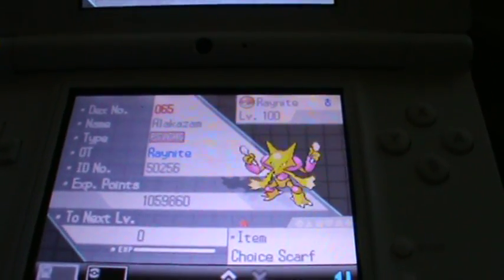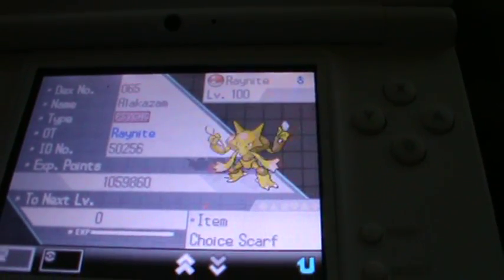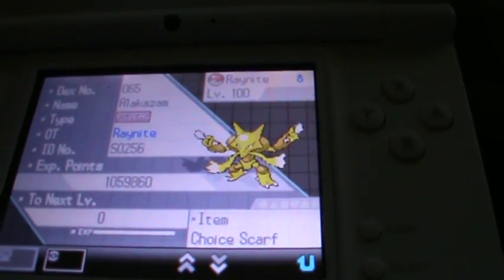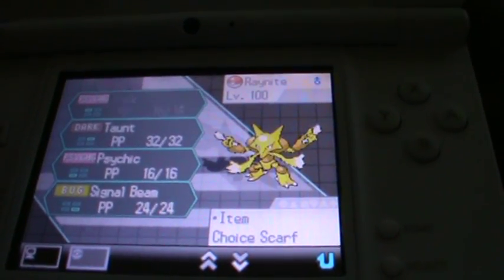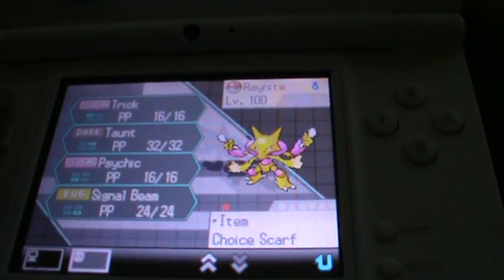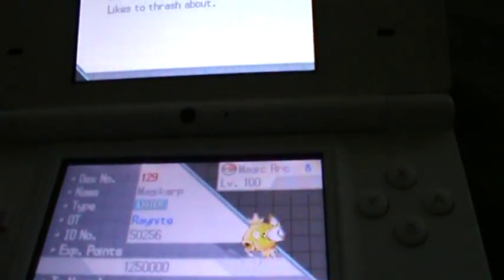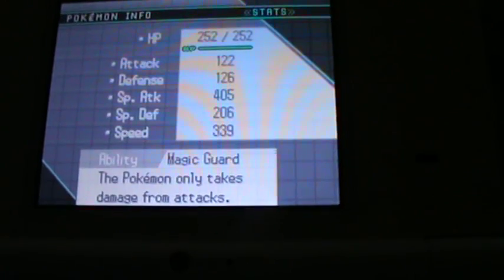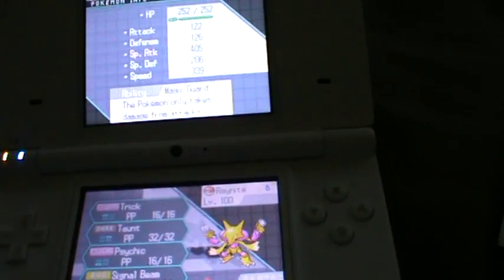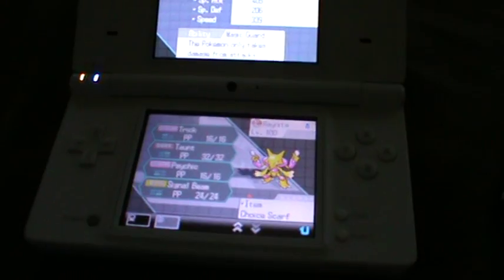If you say 'I want that Alakazam,' you want the normal one. I made it different for male and female but it's basically the same moveset — everything is the same, nothing different. Magic Guard and all. Just put in the comments 'give me that Alakazam' or 'give me that shiny Alakazam' and you may get a chance to win this wonderful Alakazam.